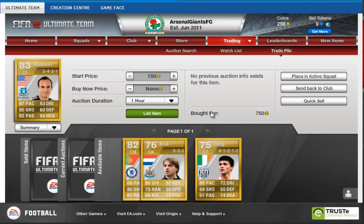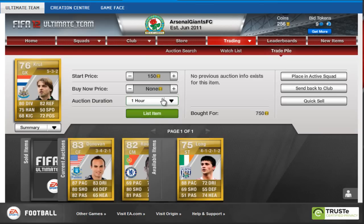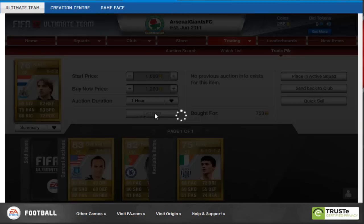We also pick up four players here. First off, we buy Landon Donovan for 750 coins at start price, and we're going to put him up for 1,100 coins buy it now. We also get a Raul Morelesh for 650 coins in an open bid, which I thought was pretty damn good, and we put him up for 1,000 coins buy it now. We get a Tim Krul in the 532 for 750 in an open bid and put him up for 1,200 buy it now.